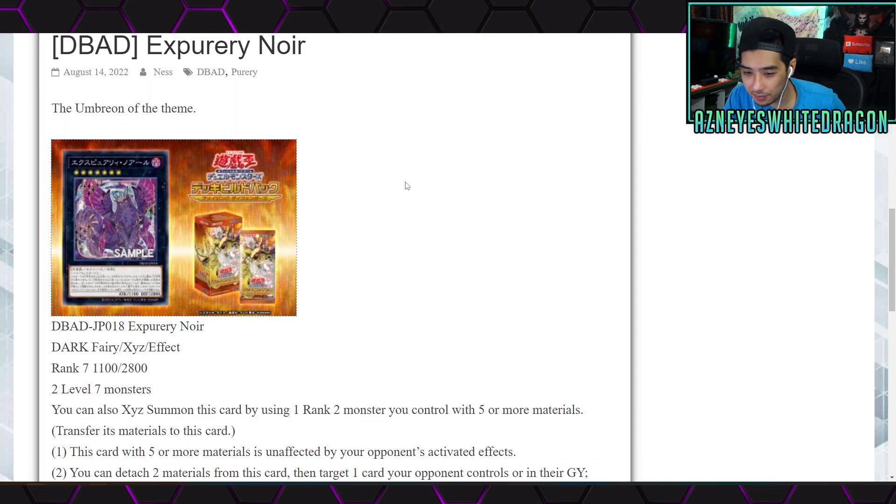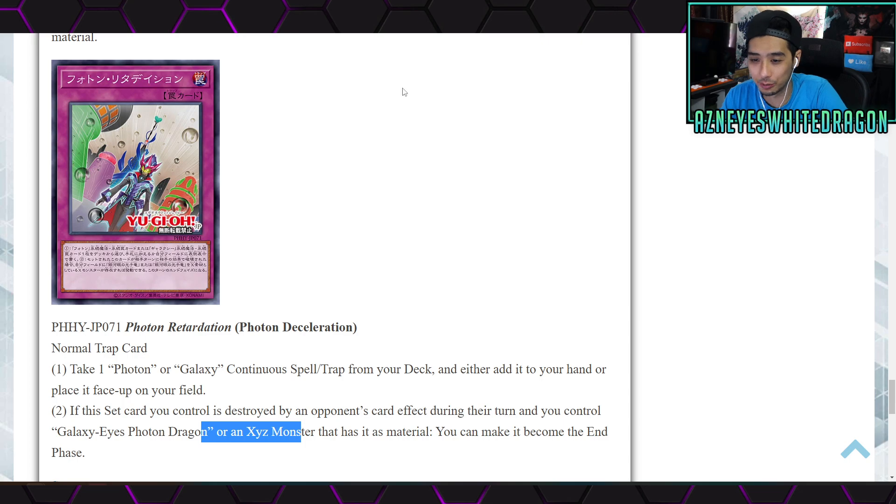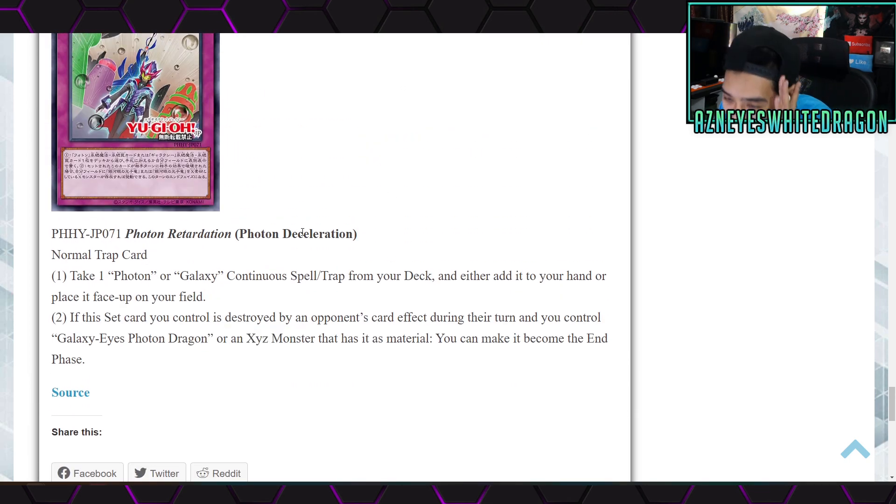Lastly we have Emperor Noir — from the Expiry Noir archetype — a Dark Fairy Xyz effect monster, Rank 7, with 1100 attack and 2800 defense, requiring two Level 7 monsters. You can also Xyz summon it using one Rank 2 monster you control with five or more materials, transferring its materials to this card. First effect: this card with five or more materials is unaffected by opponent's activated effects. Second effect, a quick effect: detach two materials to target one card your opponent controls or in the graveyard and place it on the bottom of the deck, if this card has a Level 1 monster as material.